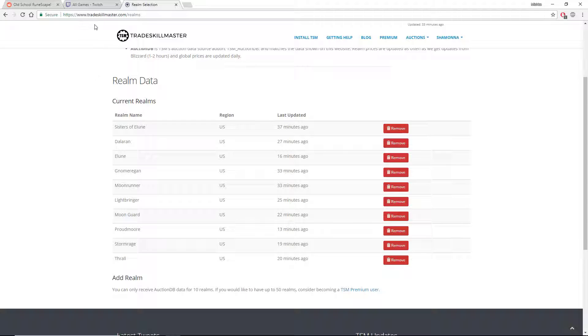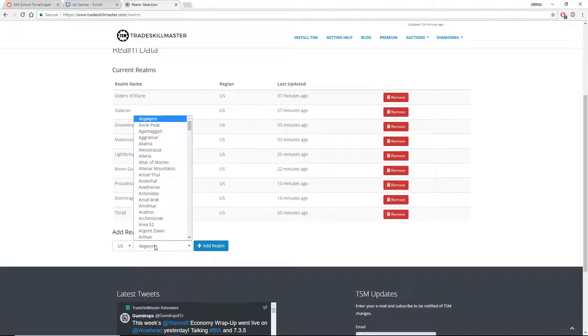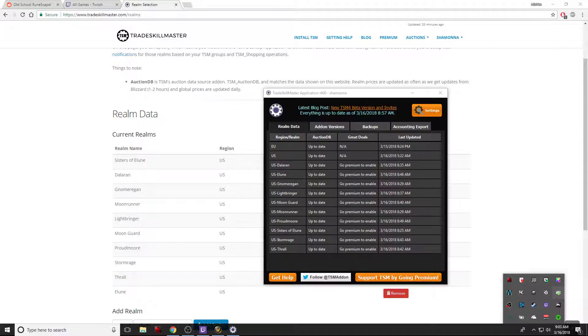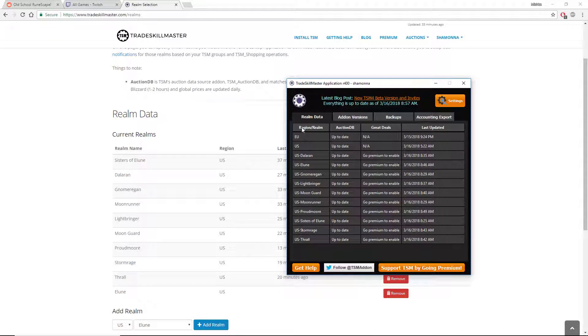Free people using TSM can have up to 10 realms. Let me go ahead and remove one of these and show you what it looks like. It's that easy — you just select your region, type in your server name, and you add it. Now that you've added your realm, you can go ahead and head to your TSM app. It should update with whatever realms you added. If it doesn't update automatically, you can close out of it and reopen it, and then it should show all your realms there.